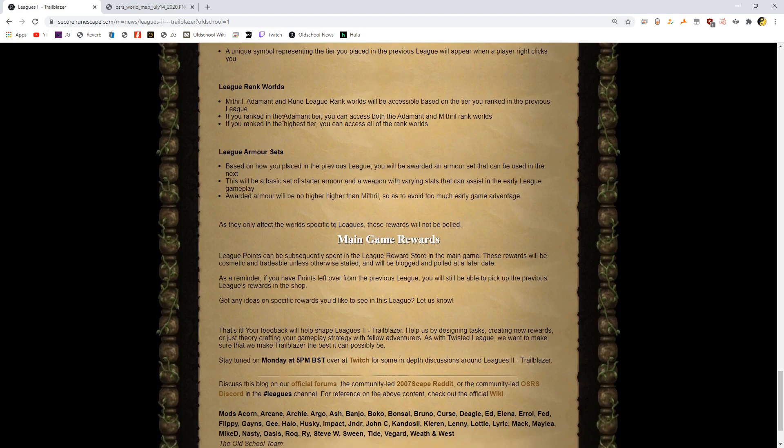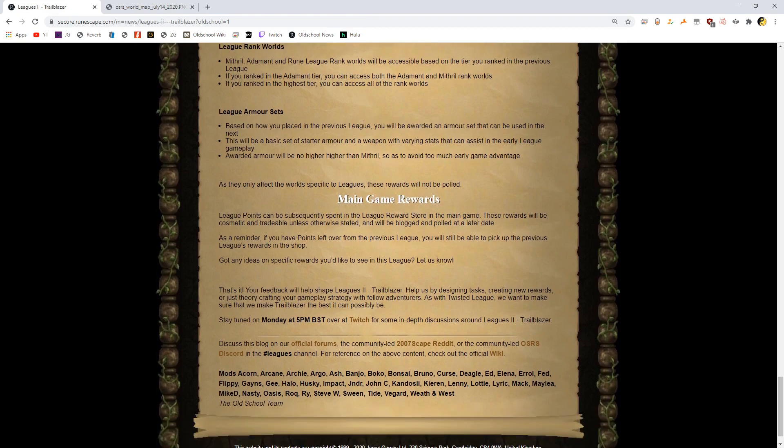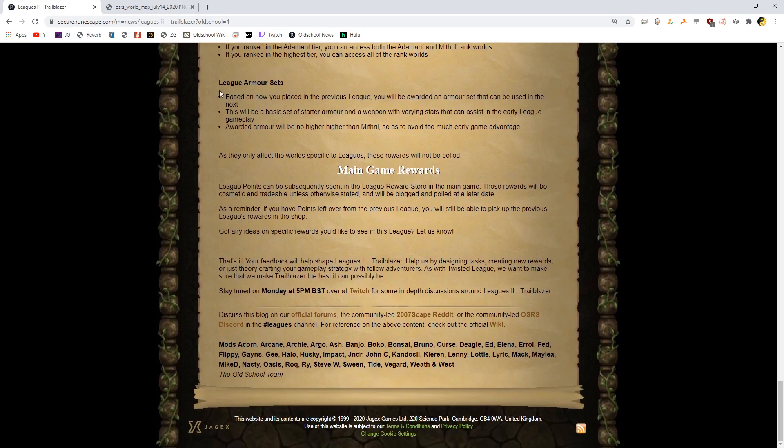I don't know, I think it'd be cooler to have everyone together undiscriminately, but that's fine. League armor sets — based on how you placed, you'll be rewarded an armor set that can be used in the next league. This will be a basic set of starter armor with varying stats to assist in early league gameplay. Awarded armor will be no higher than Mithril, to avoid too much early game advantage. I think every league should be fresh and not have an advantage like that, even though it's a small thing. As they only affect the world specific to leagues, these rewards will not be polled.